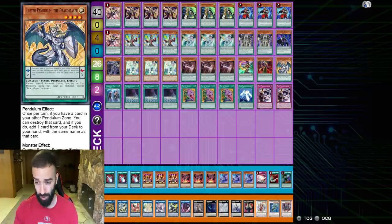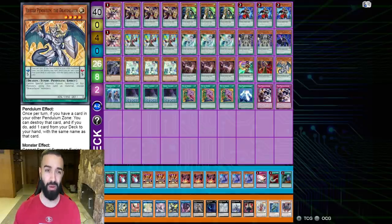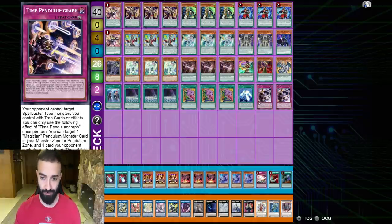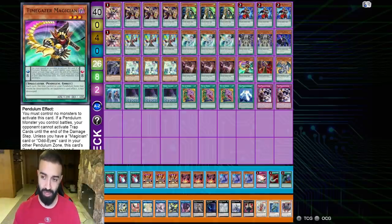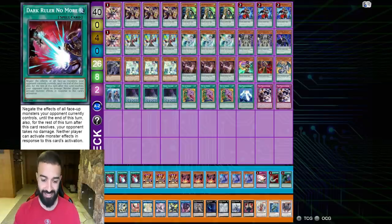I took this deck so far that I'm only playing one Pendulum Call to keep it as budget as possible — Pendulum Call is like four bucks a card. If I could I would play triple Pendulum Call. Luster Pendulum I think it sucks — if you can play another Pendulum Call over Luster Pendulum, do it. If you already have Pendulum Calls or can trade for them, I'd rather you play three Pendulum Call, remove Luster, and remove either a second Pendulumgraph or a second Celestial. You do need triple Tuning Magician, three Penguins Pendulum Sorcerer, and the Chronograph Sorcerer engine.